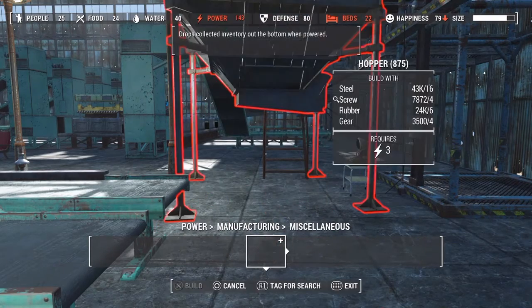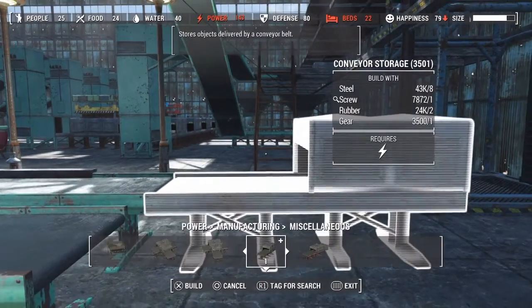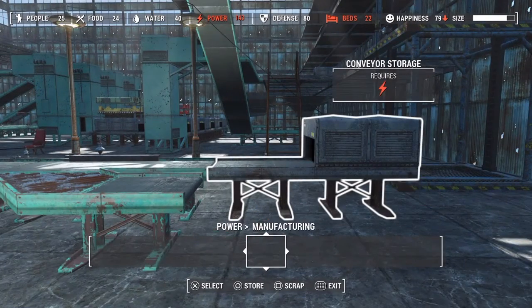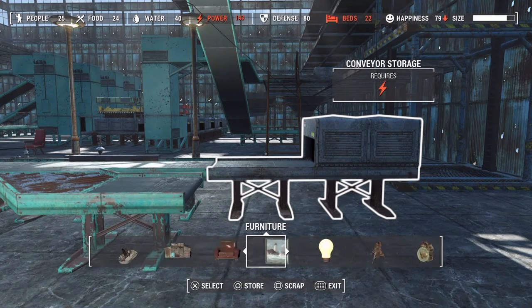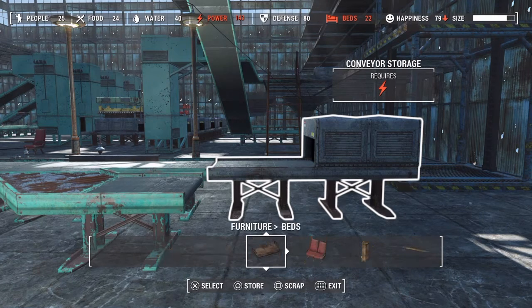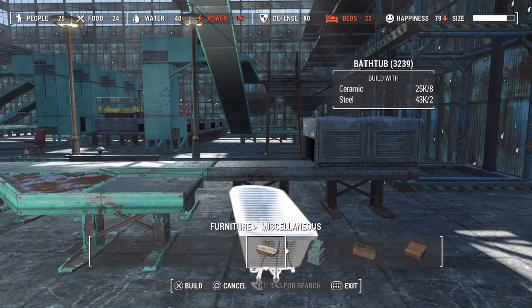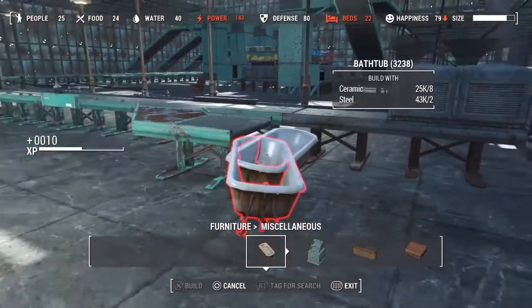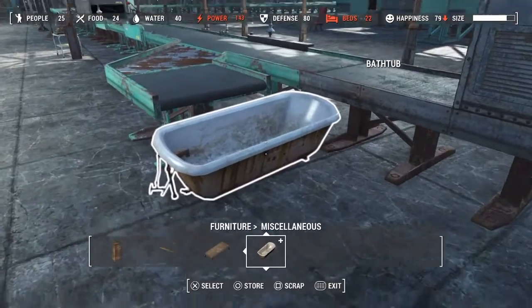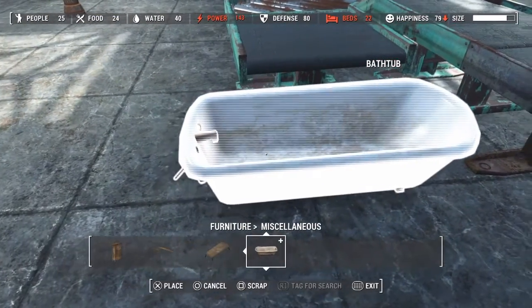We'll go ahead and get our storage unit and place that back on at the end. Then on the other side, let's just put a bathtub. This would be for settlers or scavengers who want to come grab items — they can easily grab stuff. Make sure the bathtub lines up so everything doesn't dump on the floor.